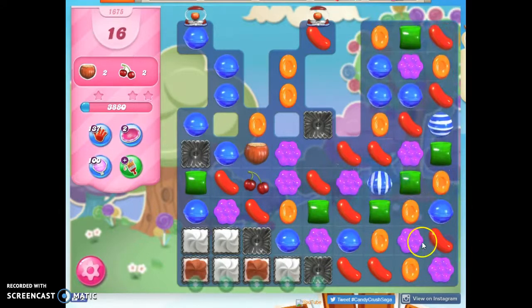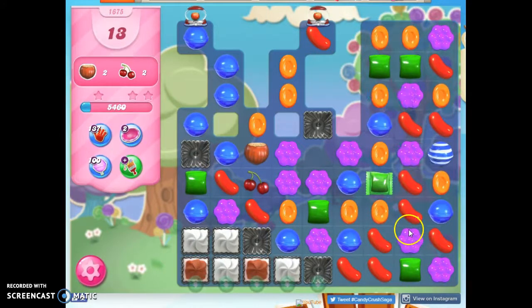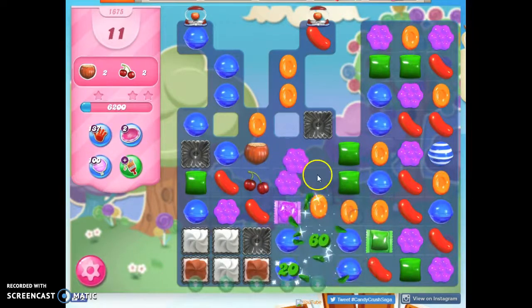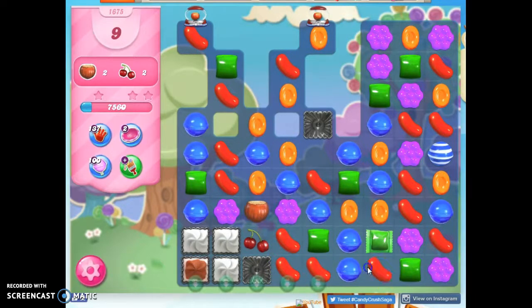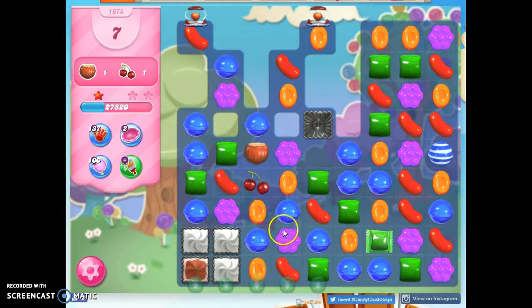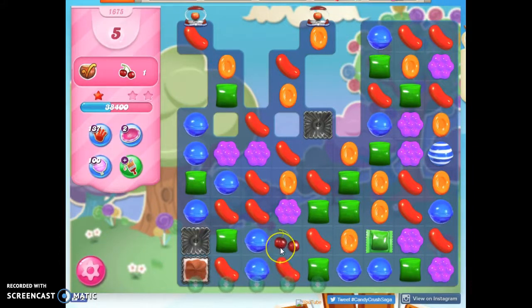Let's see. Nice — I love this. Eventually we should be getting more ingredients coming down. There are two collected, so more should come. They're both showing up this way, so I don't have to worry about them falling off the edge. I've got them almost to the bottom — I can collect this one.